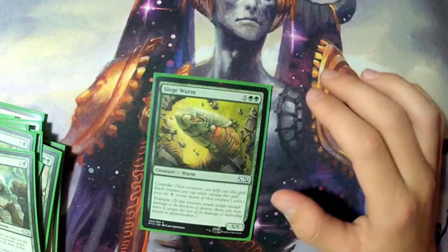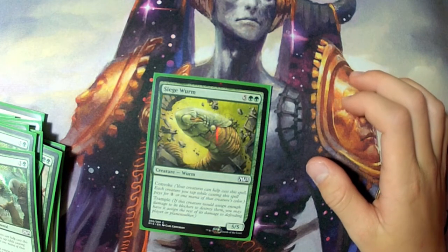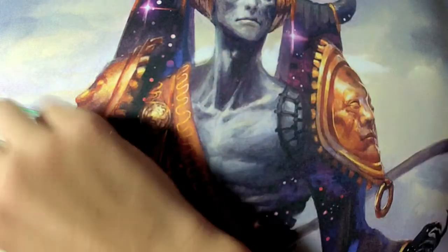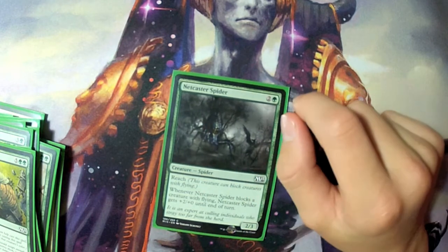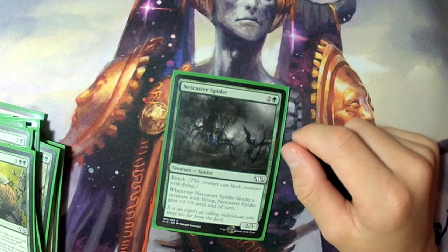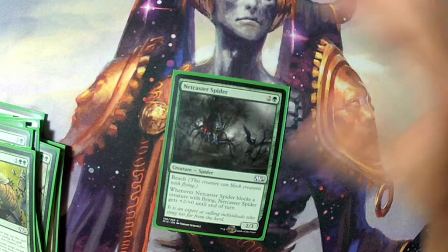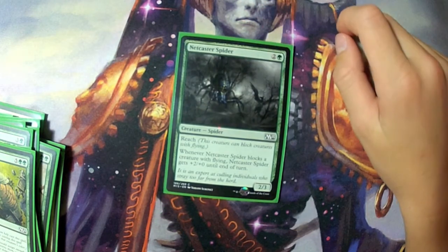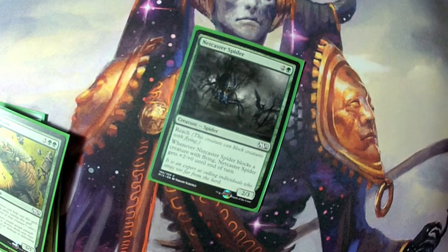One Siege Worm — with all the tokens we were making I could cast this on turn four or five, which was a great early body to get onto the field. One Netcaster Spider — also great against Welkin Tern and other two-power flyers. Maybe the best green common alongside Siege Worm.